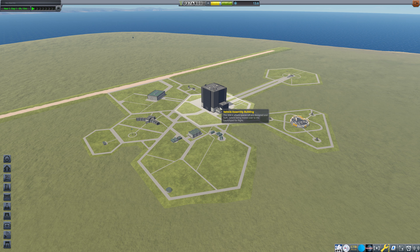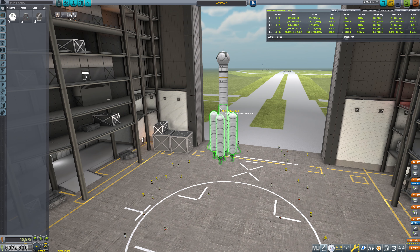The reason EVA is required is because there's no recovery plan for the Vostok capsule. The recovery plan is the pilot bails out and parachutes down. That is the recovery plan. Which is mildly insane.